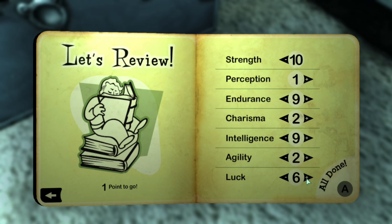After getting our character made, we go into making our stats — pretty much strength for damage, endurance for survivability, intelligence for experience, and luck for crits.